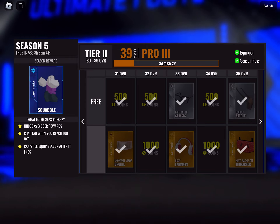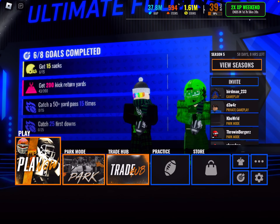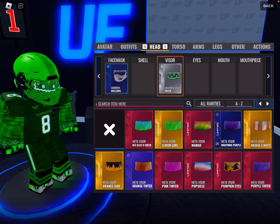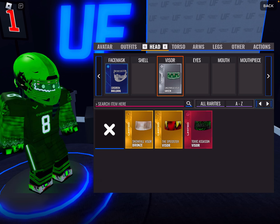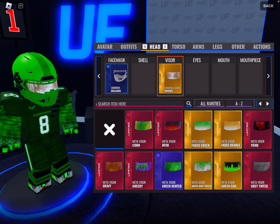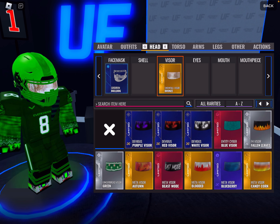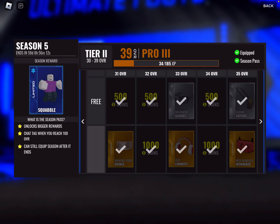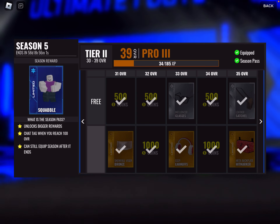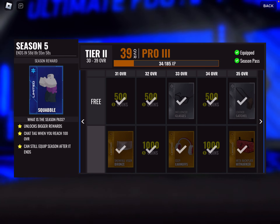Limited gold: cozy earmuffs. They're cool, but you can't wear them with the winter caps, so I'm not wearing those. We get a new backplate — it's a backplate, we don't care that much, but it's cool I guess. We get some new cleats — blue presents. That's actually good. I like those.